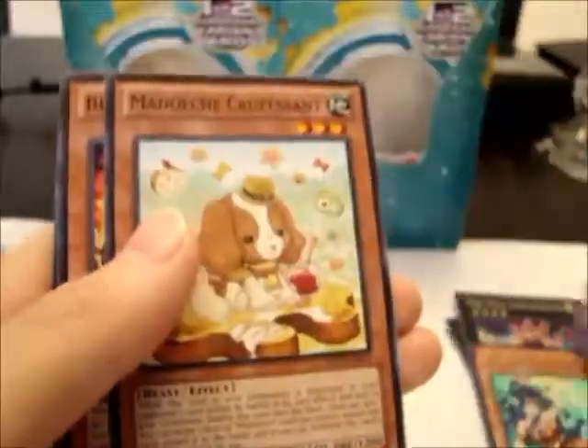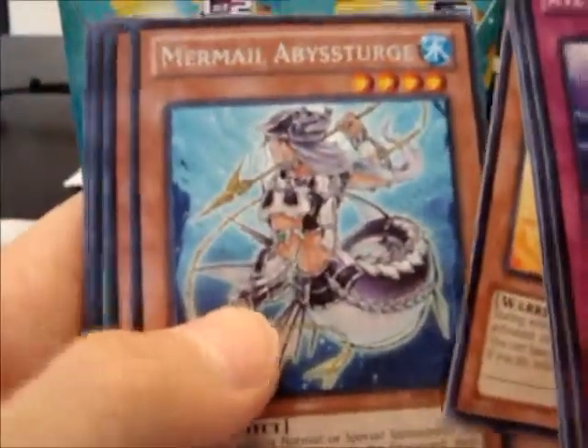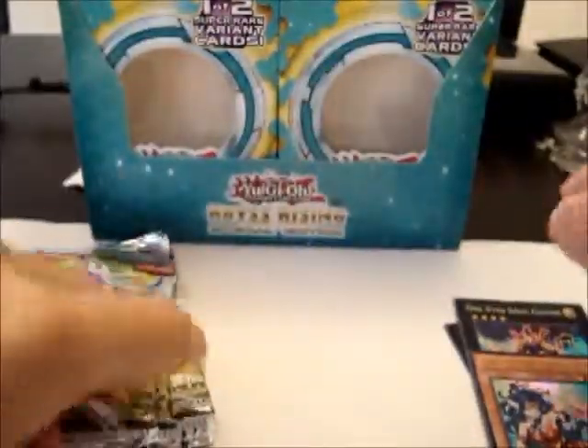Hopefully I can pull the Abyss Megalo and Emperor Prophecy — and oh nice, Ultra Rare Mermail Abyssmander! Pretty cool. Mermail Abyssmander as the rare, and nothing else notable.